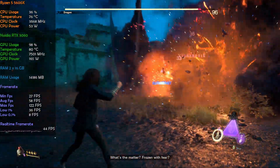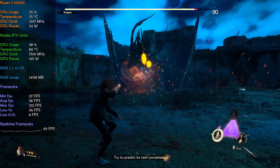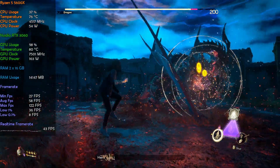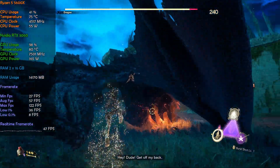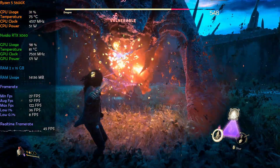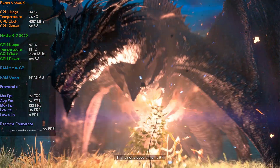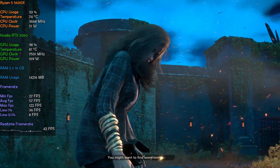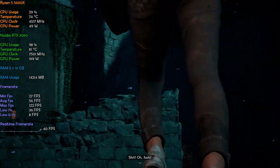What's the matter? Frozen with fear? Don't panic. Try to predict its next movement. Here's an idea — stop faffing around and do something. Hey! Dude! Get off my back! That's not a good thing, is it? Probably not. You might want to find some cover. Fast. Shit! Oh, fuck!